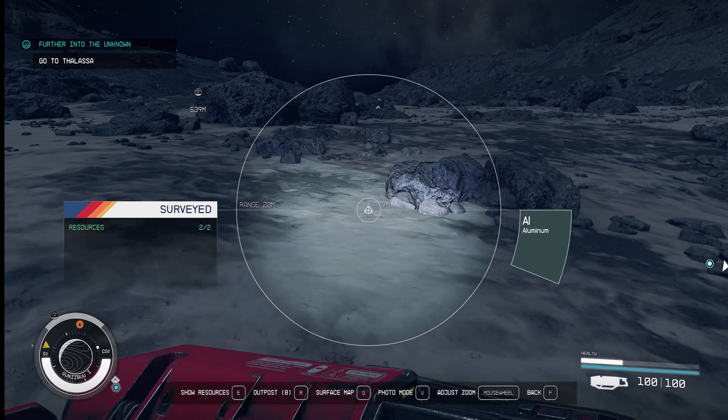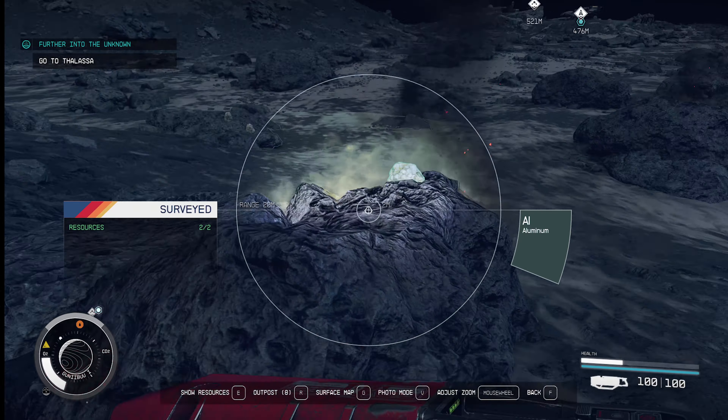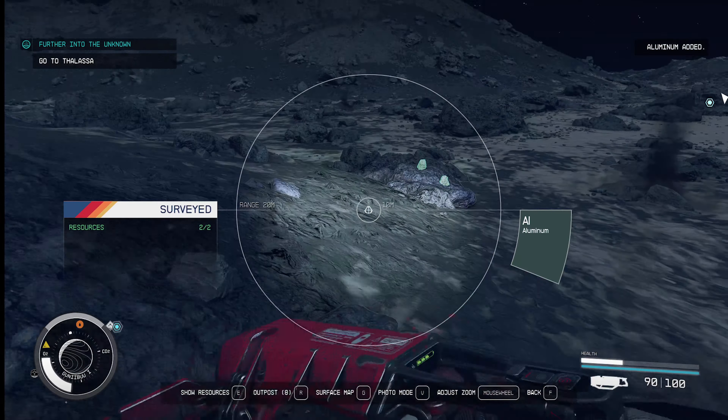For the console users, it's the trigger that you would use to zoom in on your weapon or aim or whatever. It would be the same thing. So basically, it works really well and is a really good way to farm resources anyway.